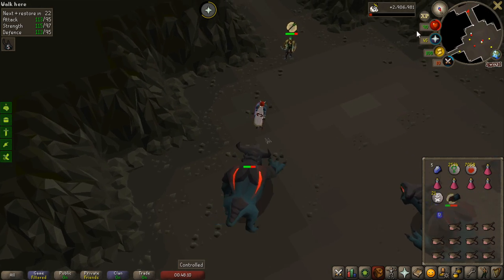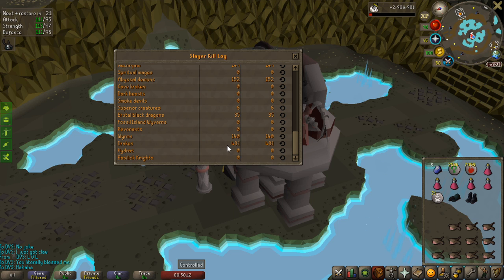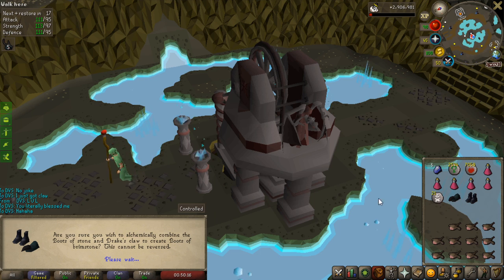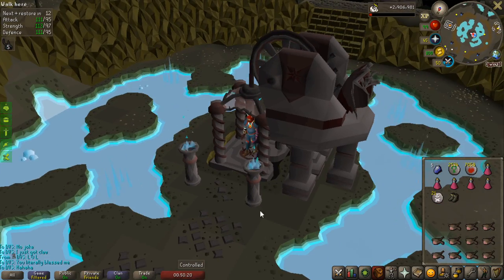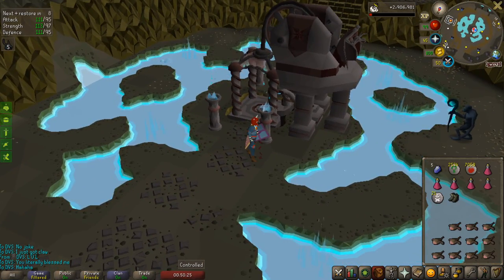Finally, I have the Brimstone Boots. Look at the chat box — my friend actually just told me, like, yeah, you'll get them the next trip. And I got them like 10 kills after that, so he kind of blessed me on that one. I'll have to thank him for that. That's the Brimstone Boots after 481 Drake kills.